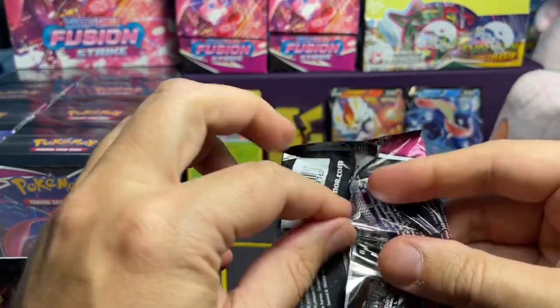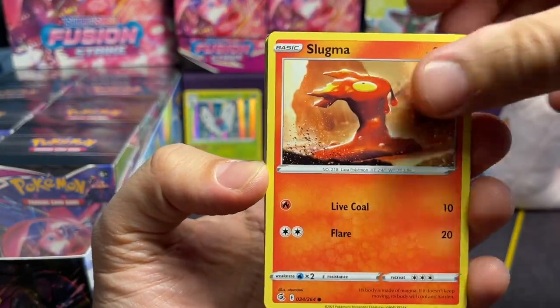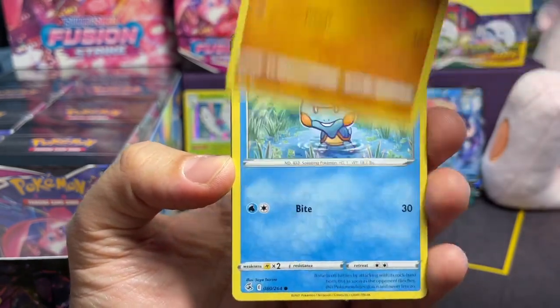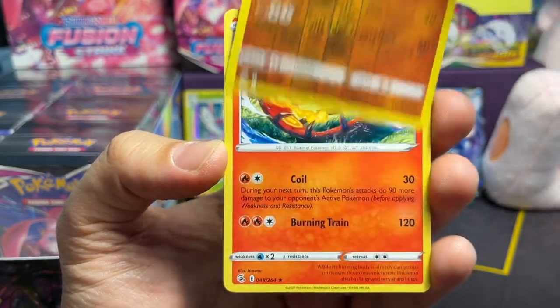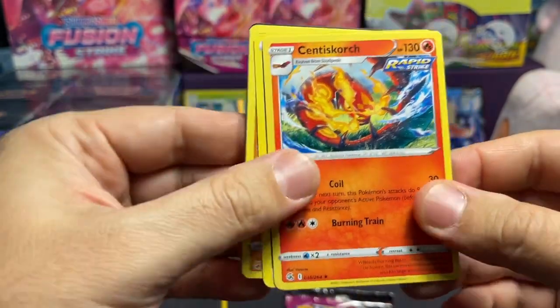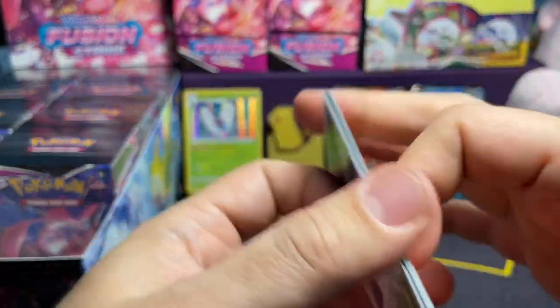Pack number three — let's hope 33 is lucky. Gligar, Slugma, Skitty, Phalanx, Choodle. Oh — another Phalanx, different art — it's a reverse. And we've got a Centiskorch. Oh, we got a Mr. Fire Poopy Pants Rare! Very cool. Beware, Skater's Park. Just looking at Lopunny. Very cool.